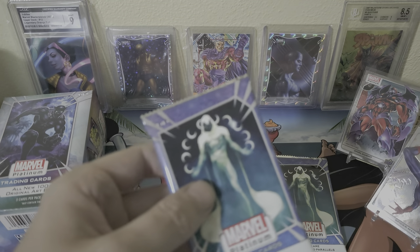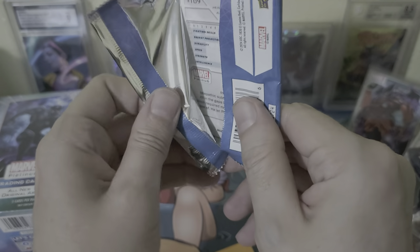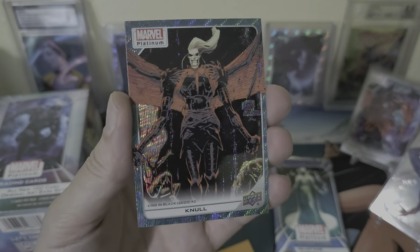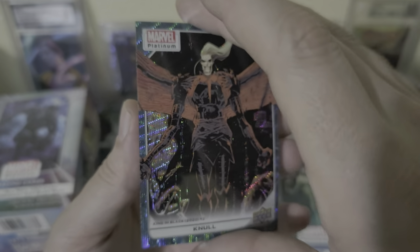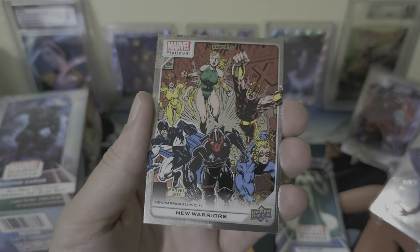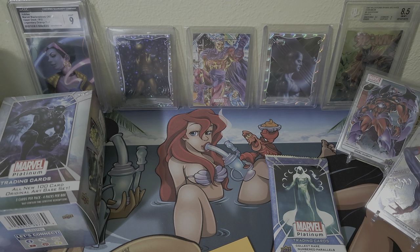Pack three. Sweet Enchantress — wow, this looks awesome. Got an Iconic Covers — this is just gonna be like the base style; it also comes in a rainbow version. New Warriors — okay. Our last card, Kid Omega.